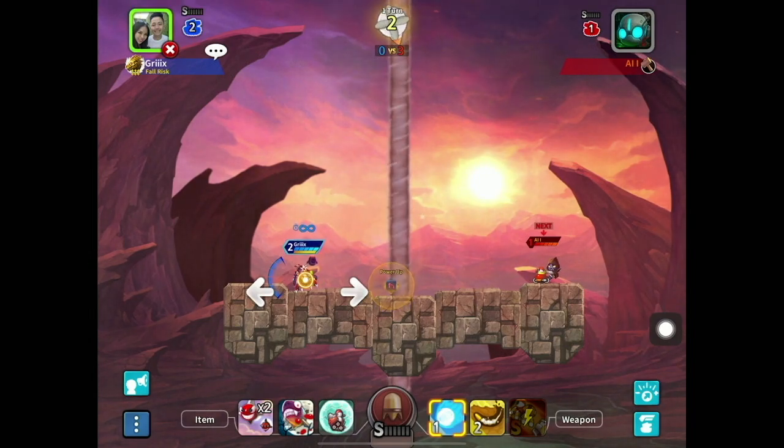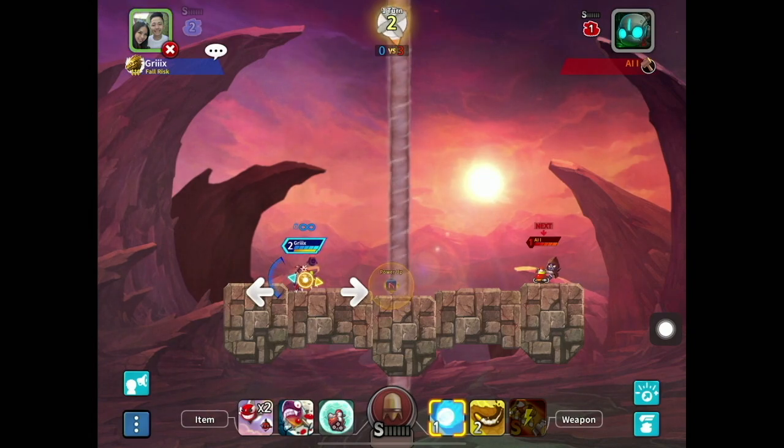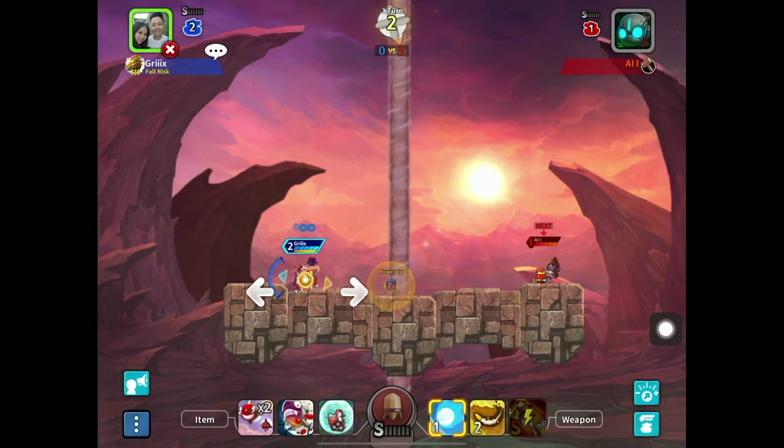Have you guys ever been in a situation where you want the S2 Naxx damage instead of the shitty S1 damage, but then you think again and be like, well, I do want the SS. Well, this method might help you solve both of the problems. Chances are you may or may not know how to shoot S2, but let me tell you, if you know how to shoot S1, you know how to shoot S2.